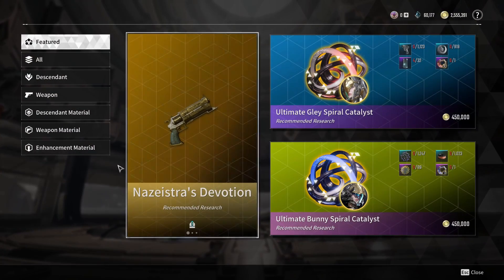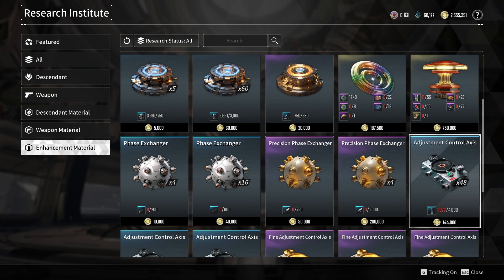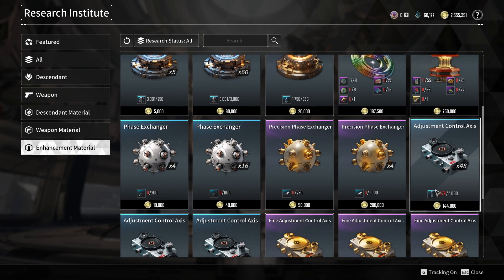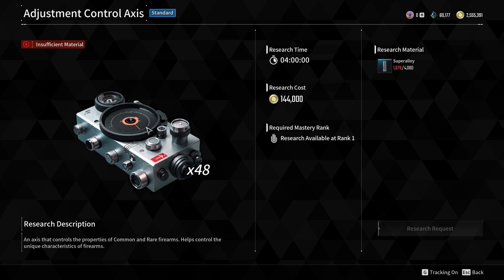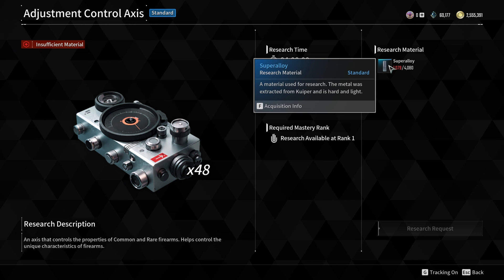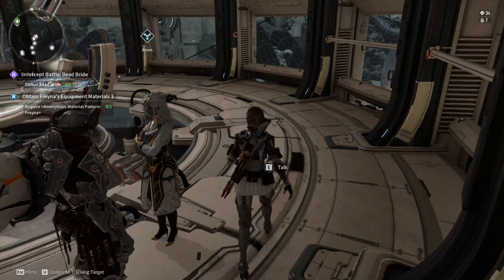The materials required for readjustment include Adjustment Control Axis for rare weapons and Fine Adjustment Control Axis for ultimate weapons, in addition to a fair amount of gold. These materials can be obtained by researching them with the help of Anais, and players can craft a Fine Adjustment Control Axis at the Research Institute.